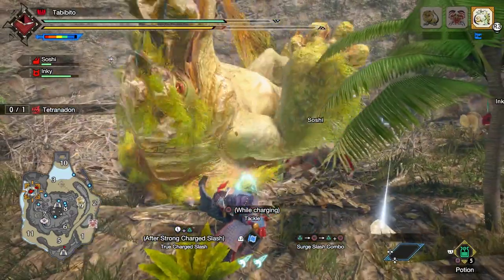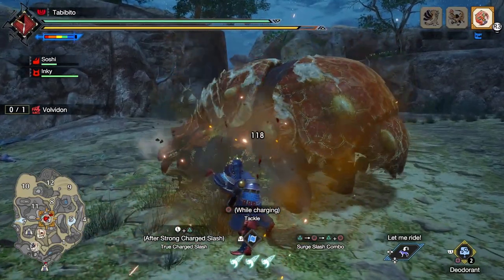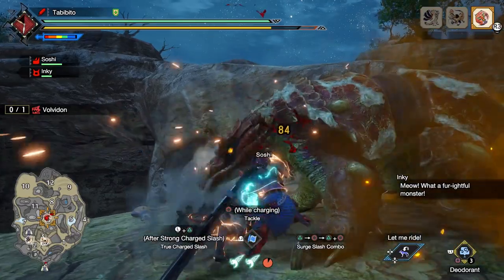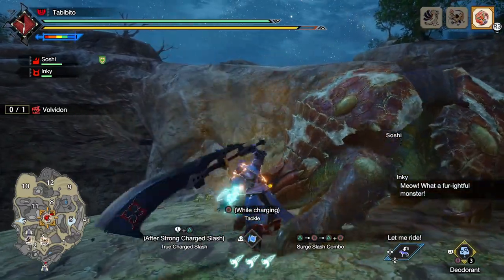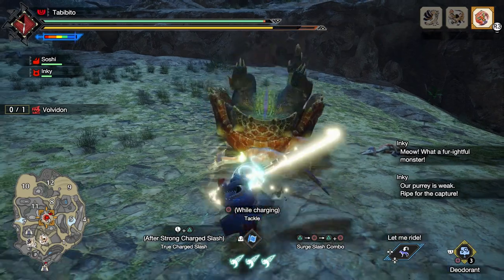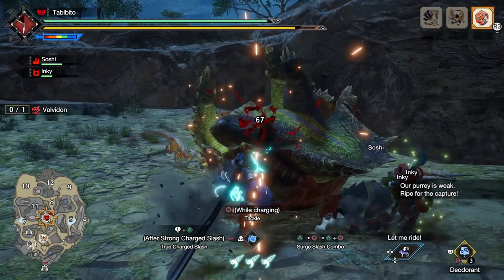Let's take a quick look at the pros and cons of the Surge Slash Combo, based on my experience using the Greatsword extensively. Pros include faster slashes than the Charge Slash Combo, a tendency to stagger monsters more frequently, the fact that its regular slashes can have either super armor or part breaker, and the fact that it also speeds up charging at the end of the combo string.